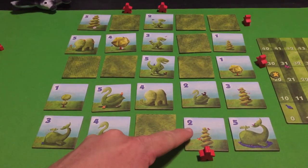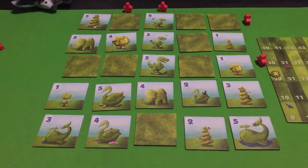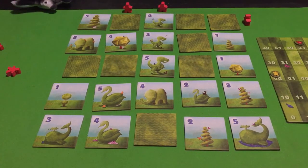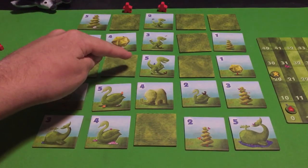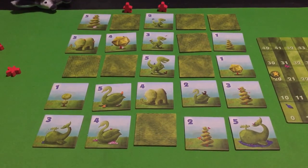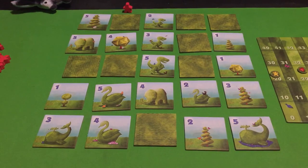This meeple can see only one tile — two points. Over here he can see both of these — six points. Now he's at 43. This meeple can see both of these — seven points, bringing him to 50. Here he can see all the dinosaurs, giving him three extra bonus points — thirteen points total — bringing him to 63. He can see these two more — nine points, for a final score of 72. Manta beats me by two points!